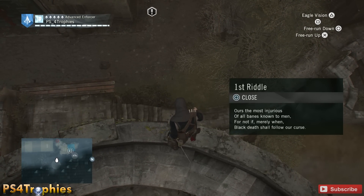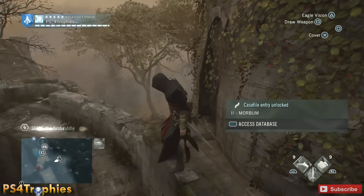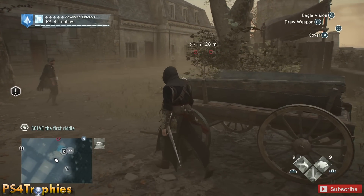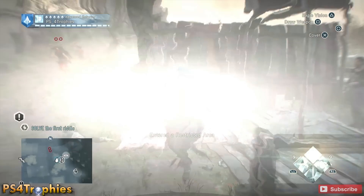So we're going to jump down here. Don't forget when you complete all of these quests you can get the Eagle Sujera, and once you get that you will earn the Defender of Franciade trophy. So the first riddle is right after you drop down here — it's going to be on the side of this fence.